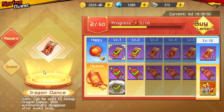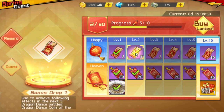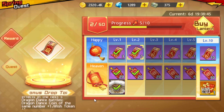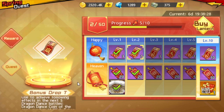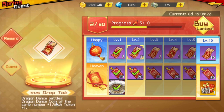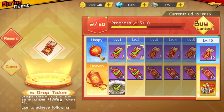The next currency is the Dragon Dance Ticket, which can be used to sweep the boss — I'll show you that later. After that is the Bonus Drop Ticket, which gives you plus one drop for Wish Tokens. One clear costs eight vitality and gives around eight Wish Tokens, so plus one isn't really significant. The Dragon Dance Coin has a 50% chance but gives only one coin.